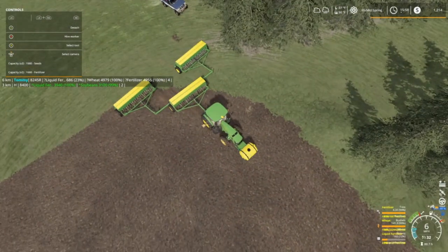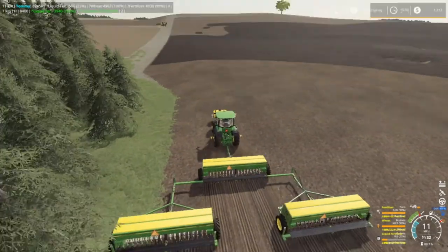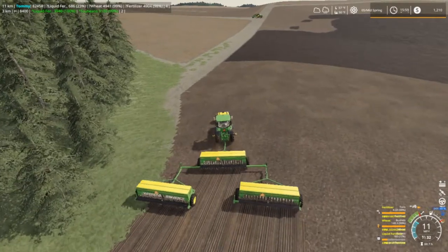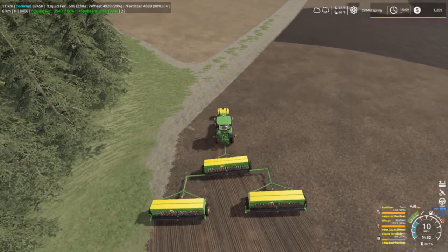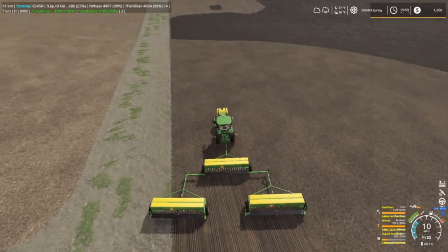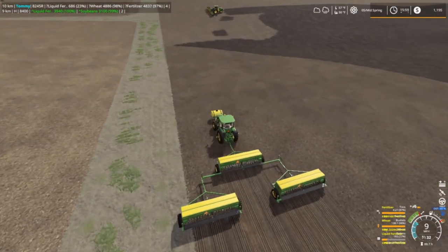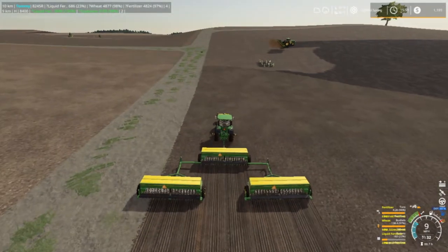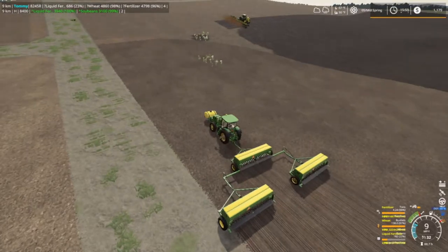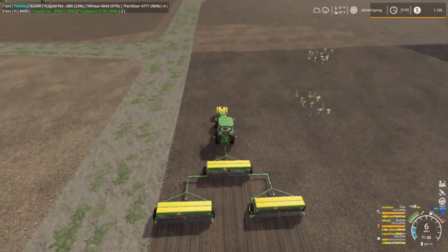We're on the 8245R. Let's get rid of this box — we're just gonna go across this end to give him some room. This tractor pulls a whole lot better. I kind of like this setup as long as we got something big to pull it. If it had a bigger motor, I think it would do good. I'll do a round on each end. I see we're getting weeds in the field too.